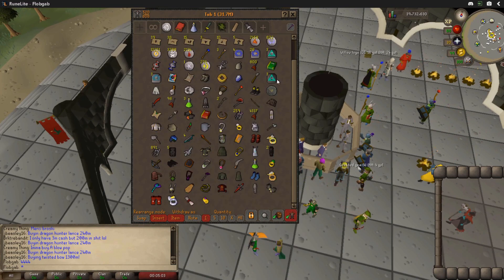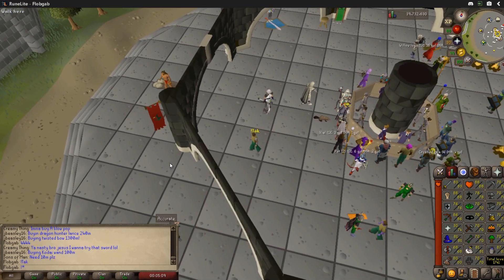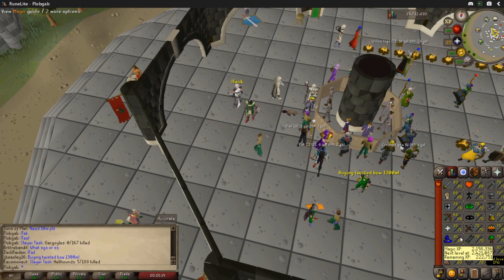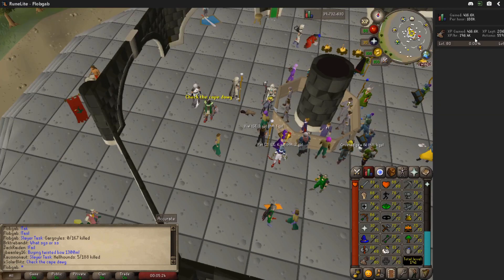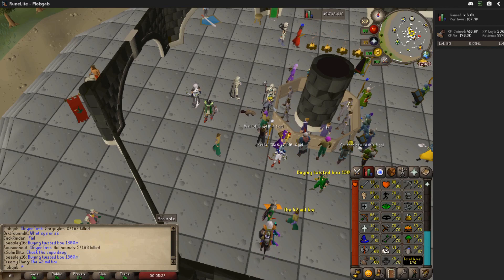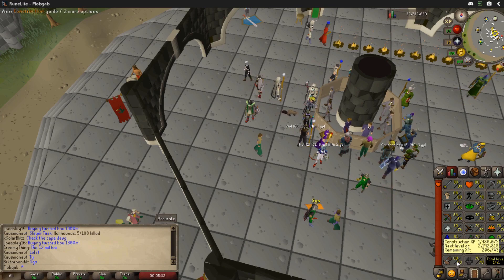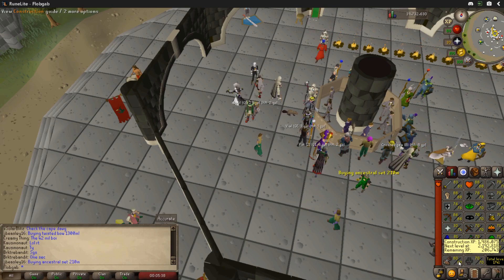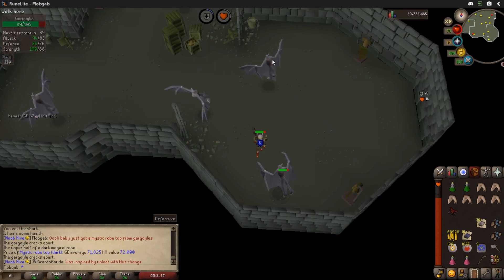I'm actually going to go kill... let's see, do I have a task right now? Gargoyles — I actually have a pretty good task. So I'm going to go do at least this task, and then I might come back and do another level. I think it would be like three more hours. I've been getting 196k XP per hour, and that's with not being max efficiency, watching YouTube, and just going slow about it. But I'm going to go kill some gargoyles, and then I'll probably finish off the night at construction. Get at least another level.